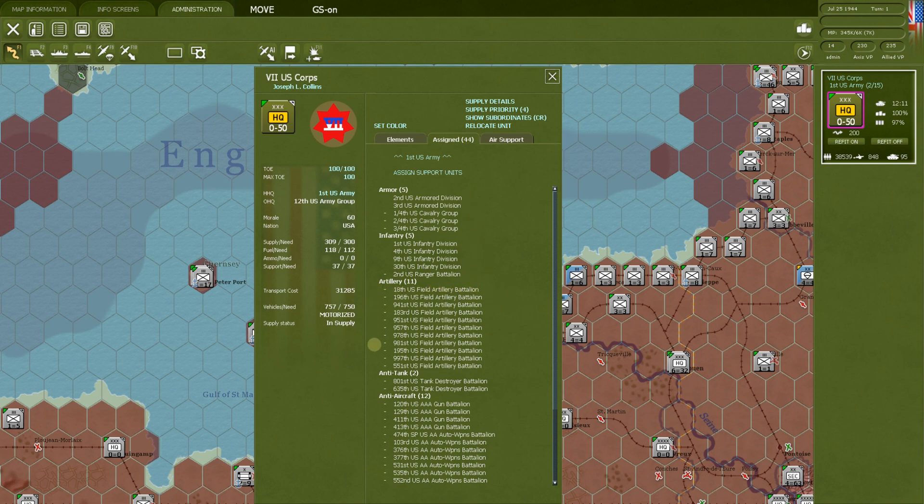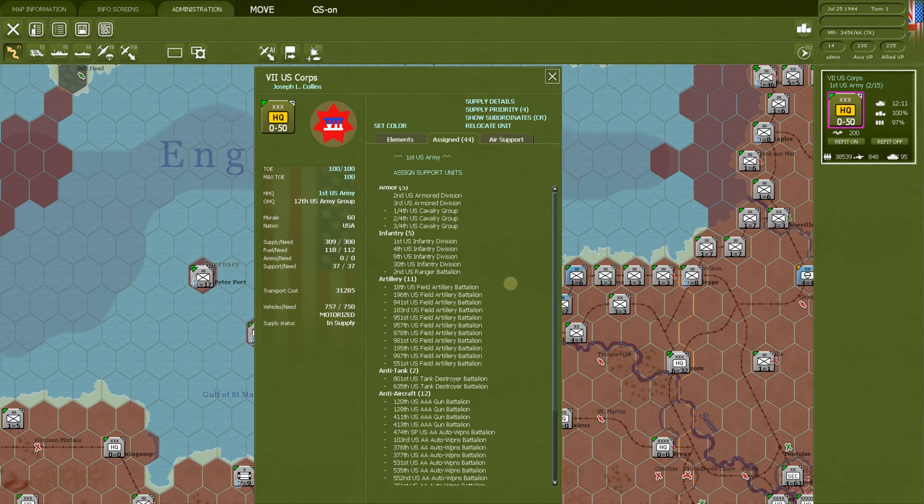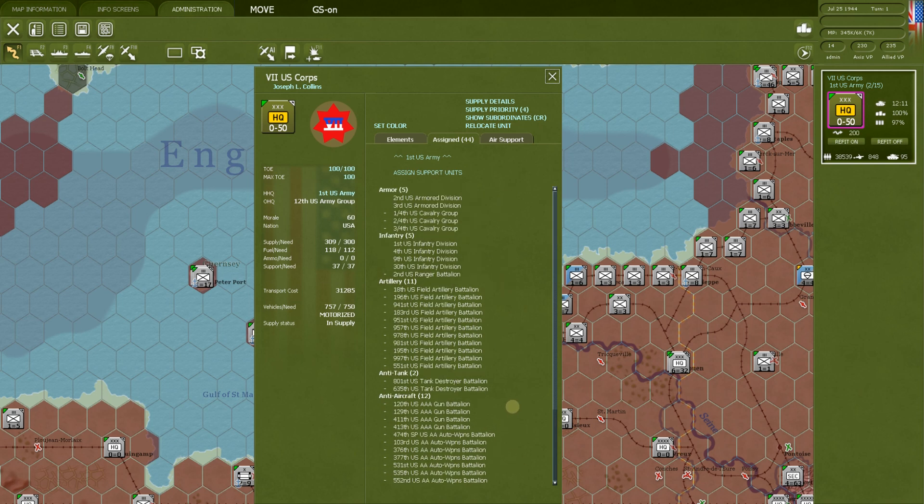This corps shows a pretty good mix of the different general classifications of support units. The major classifications are: artillery, anti-tank, anti-aircraft, self-propelled artillery (big guns that propel themselves), engineers, and mortars. There are others too — rockets, bicycle recon — but the big ones are artillery, anti-tank, anti-aircraft, and engineers, with things like mortars rounding them out.